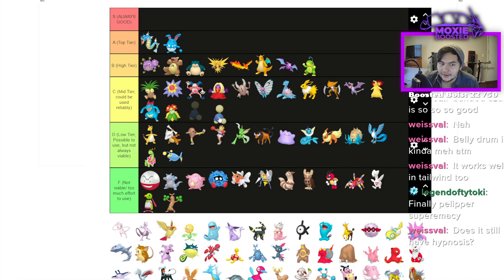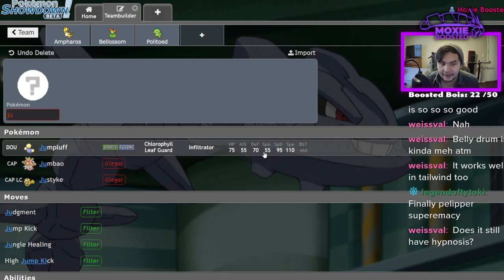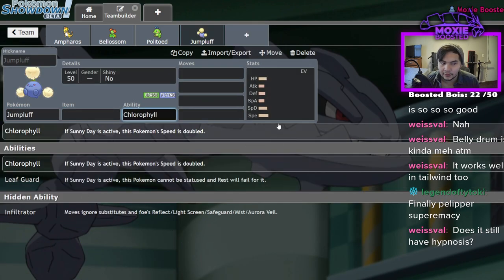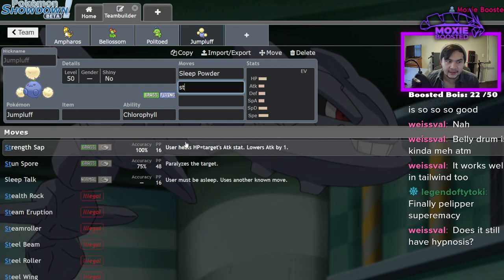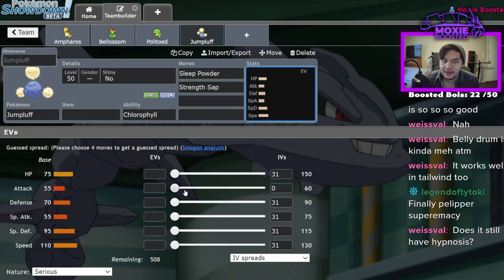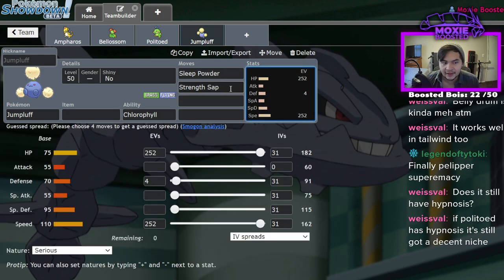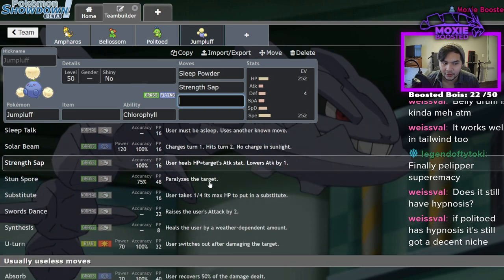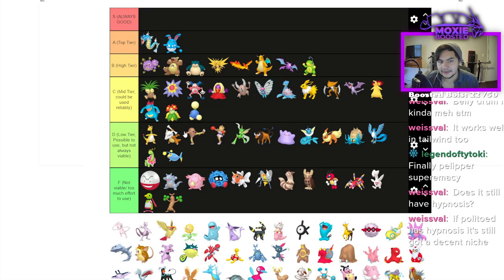Jumpluff is easily C tier and very slept on. It has Chlorophyll, so under sun it's very fast. Infiltrator means it can put you to sleep through a Substitute. It also gets Strength Sap now. It's a bulky, fast Grass/Flying type, and with Strength Sap it can actually be a decent Garchomp check — you probably hard wall Garchomp. This thing has a lot of potential to be explored.